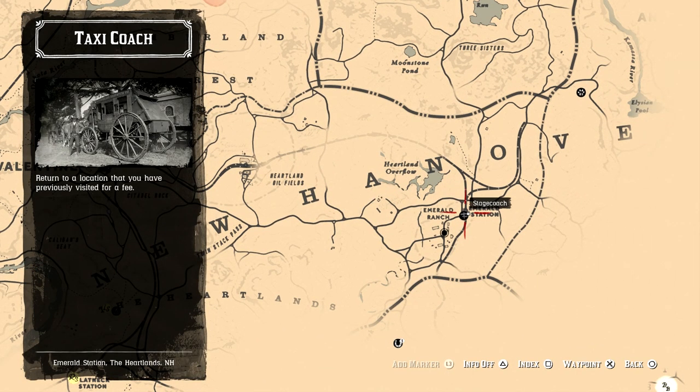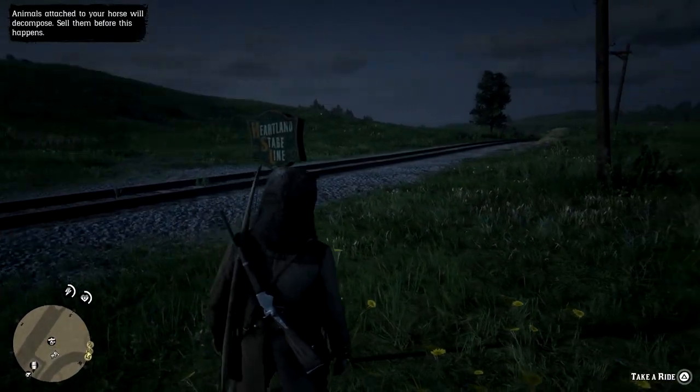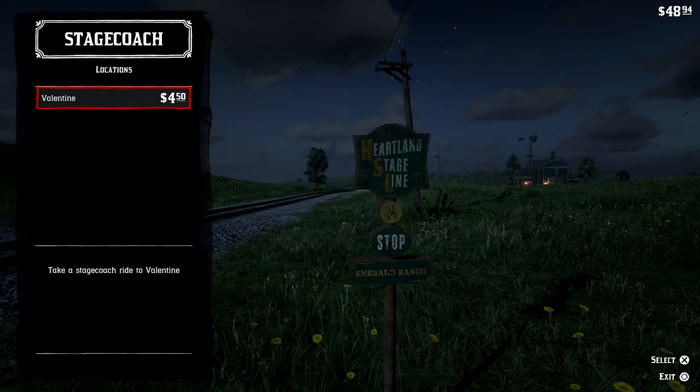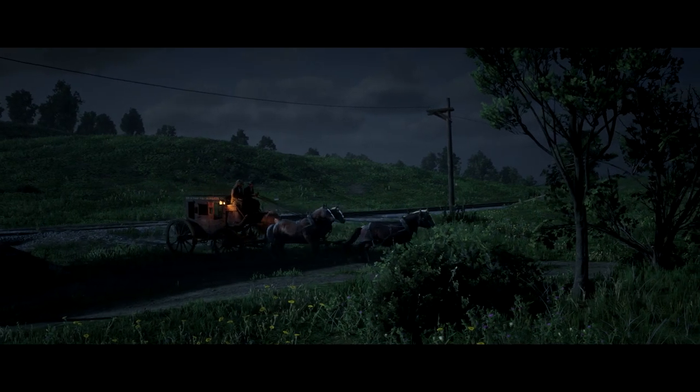If you've seen two or more Stagecoach signs but it's still unavailable to you, it's probably because you are approaching it while on a horse. You need to be on foot to use this, so if you're on foot and you approach the sign you can then take a ride for a nominal fee and you will be greeted with a little cutscene and then you will be at your new destination.